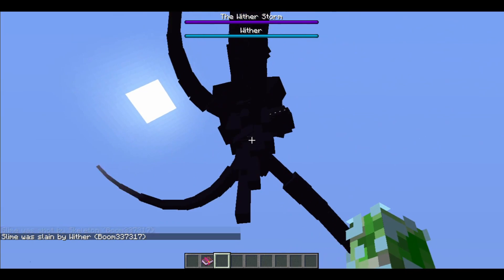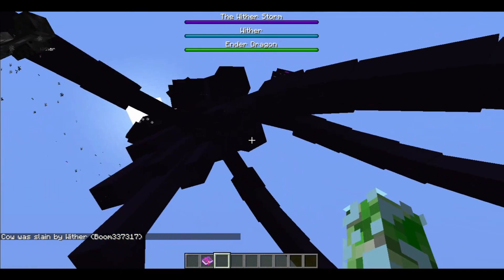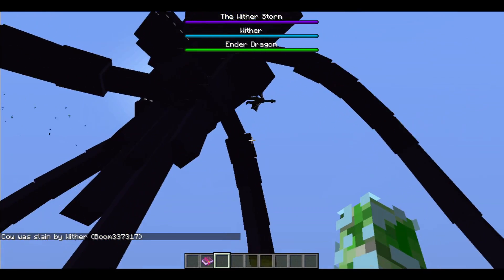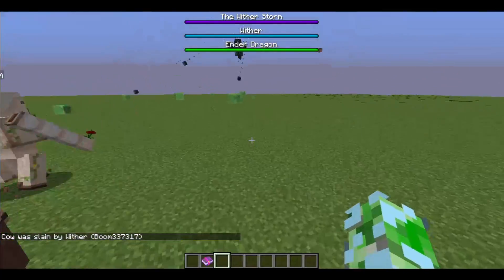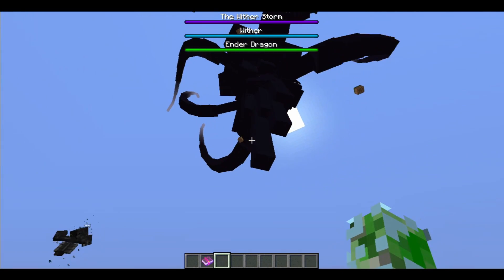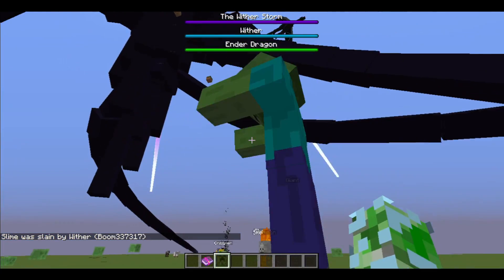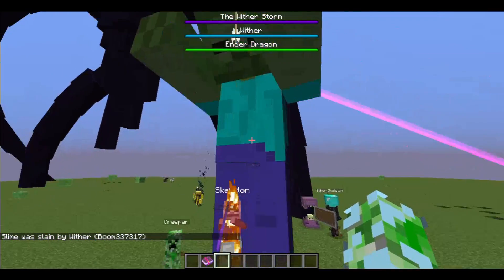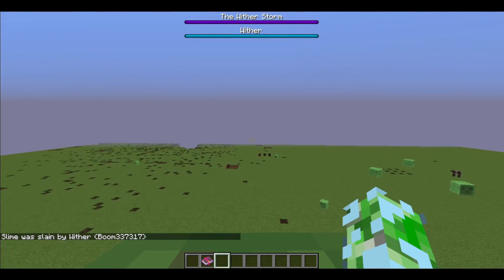Whenever one of the heads is trying to attack something, that's when it activates the tractor beam to pull it up. Yeah, he's pretty huge right now. I love the music you put in — is it actually from Minecraft Story Mode or did you just make it? Well, I tried to get it without the music and it just sounded messed up, so I was like whatever, this is part of Minecraft anyway, so why not?